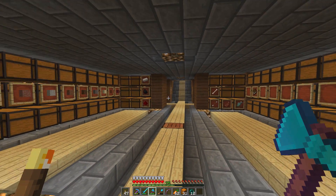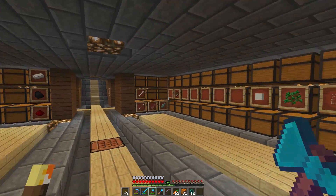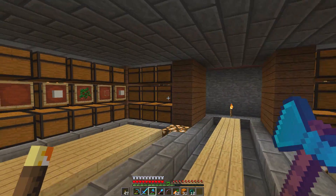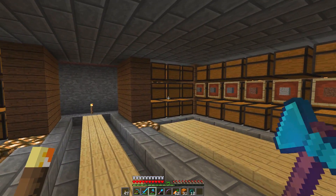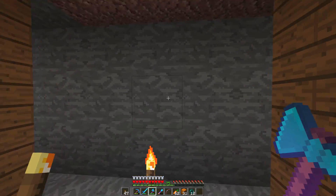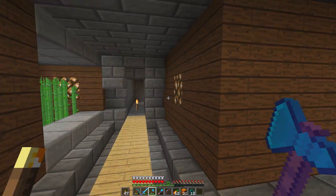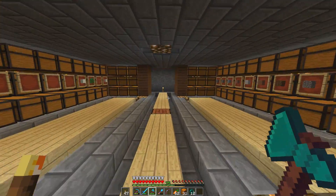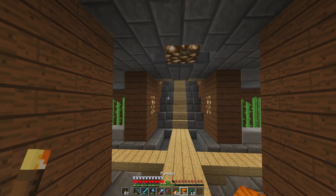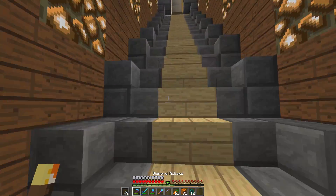Hey guys, what's up? It's Cornerfire, and today we're starting things off in my brand new chest room. Last episode we built all of this. I just barely added this part because it wasn't here before — it makes it more symmetrical and looks a lot better than just a blank wall. We're planning on expanding out a little bit, maybe adding one or two nano farms, just to make our base a little more efficient.